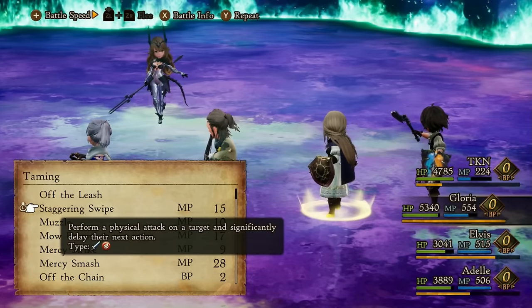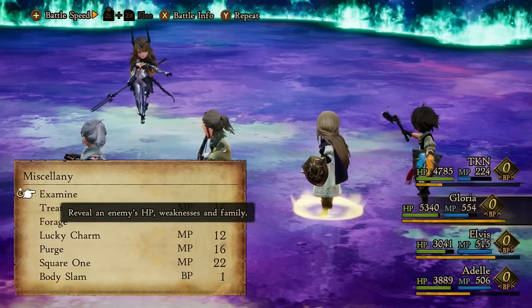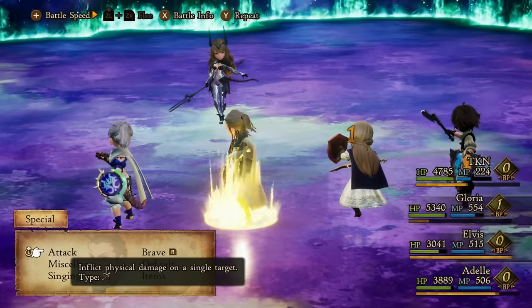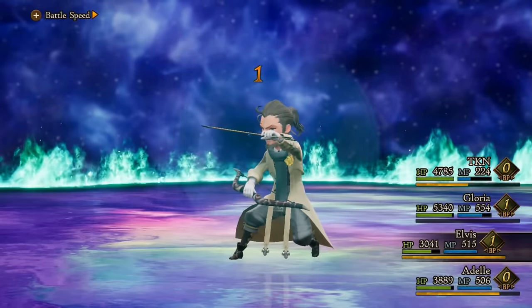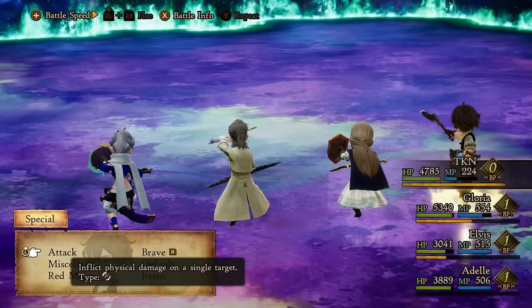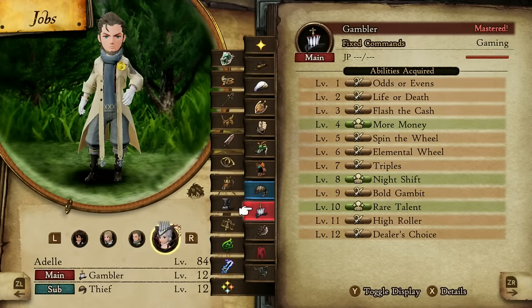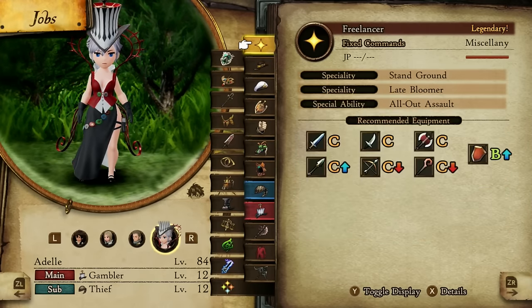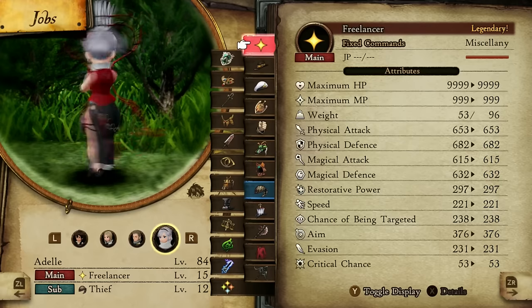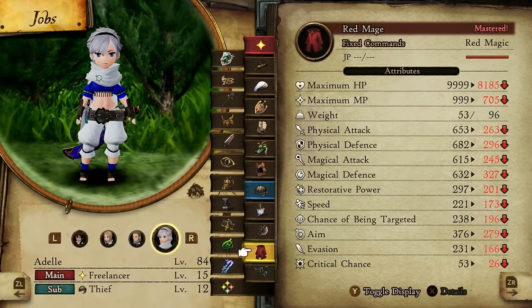It goes without saying as well, but not only can the player engage in this system — enemies can do the same, and some of the bosses will have their own abilities that will manipulate their own Brave points and the players' too. How they affect them is purely down to the job they use. And this here is another highlight of Bravely Default too. The job system is ludicrously fun and flexible — huge amounts of freedom are given to the player even early on and it just keeps enriching further as the game goes on.